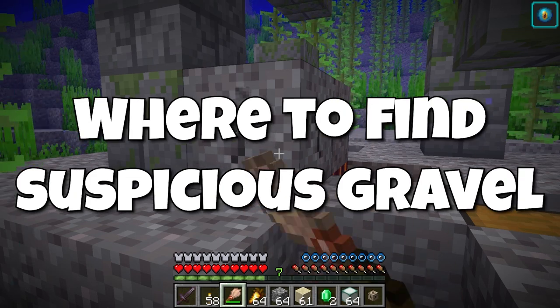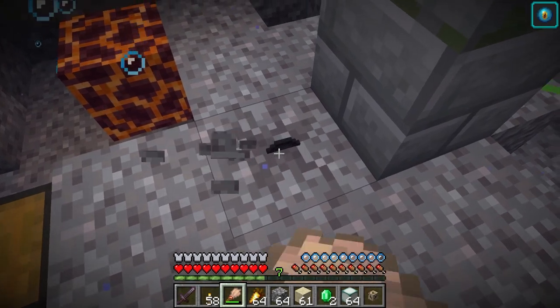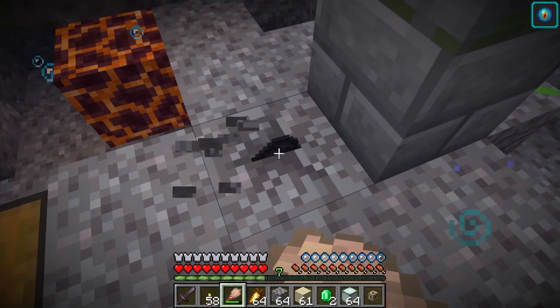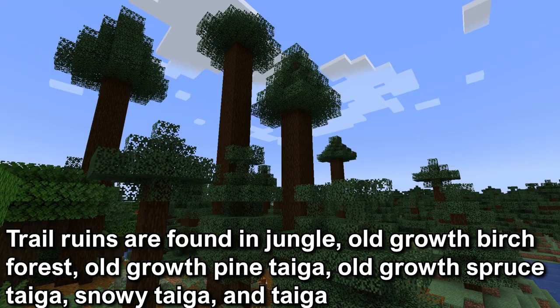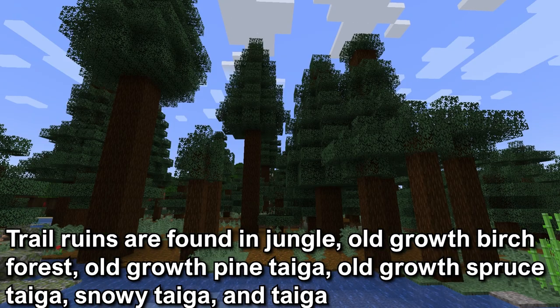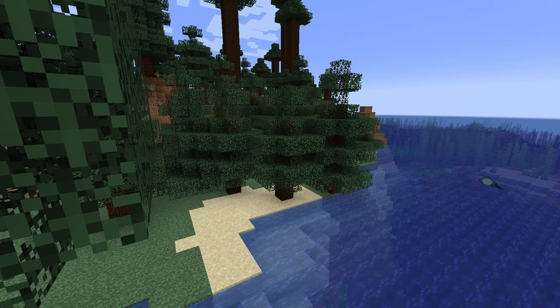There are two locations to find Suspicious Gravel, and at each location the loot items you get will be different. The trail ruins are found in jungle, old growth birch forest, old growth pine taiga, old growth spruce taiga, snowy taiga, and taiga biomes — basically old growth taiga and jungle biomes.